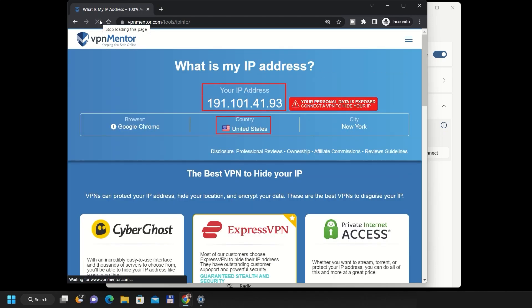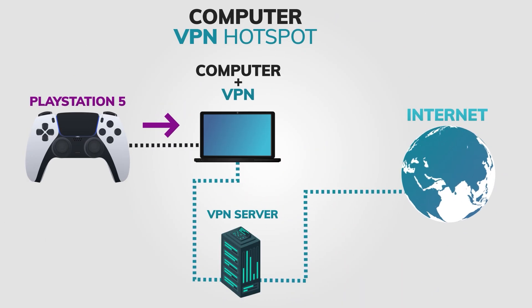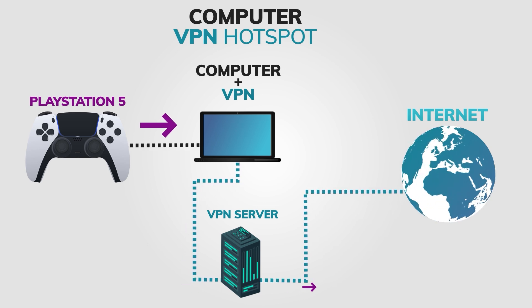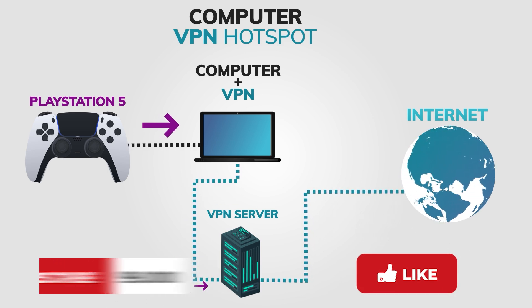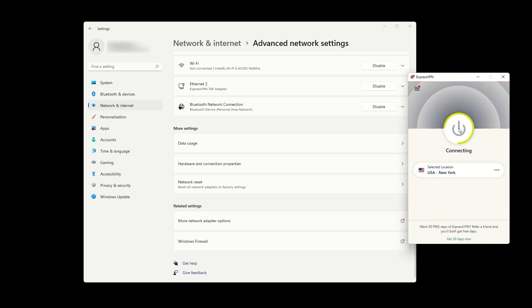You now know two proven methods to use a VPN on your PlayStation 5: set up a VPN on your router, or share a VPN connection from your Windows PC. Both will help you game more privately, unlock geo-restricted content, and add an extra layer of security. If you need more help with the router method, don't forget to watch our full tutorial linked below. Thanks for watching, and I'll see you in the next one.